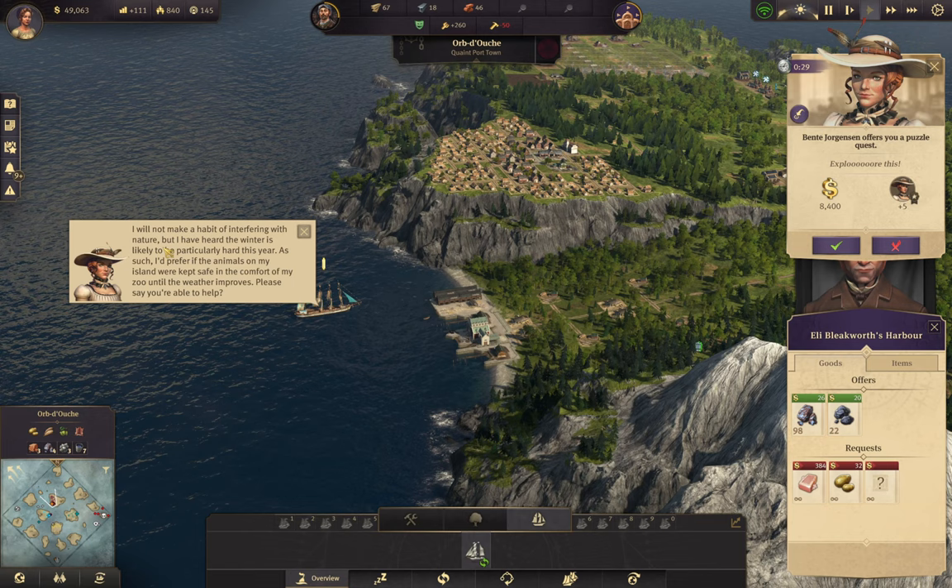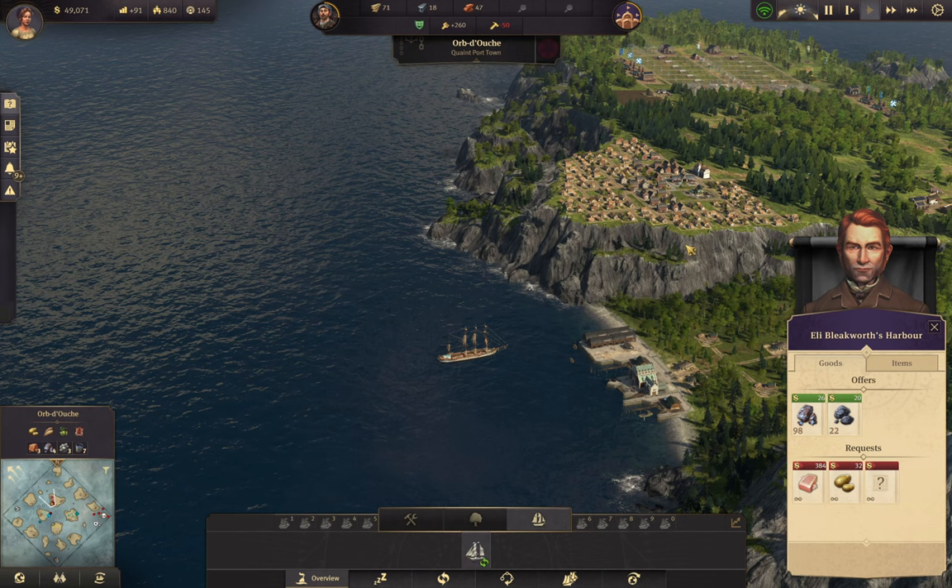I don't know if I can have it interfering with nature - are you gonna give me a tiger? I think you're gonna give me a tiger. Let's see, we doubled our efforts.